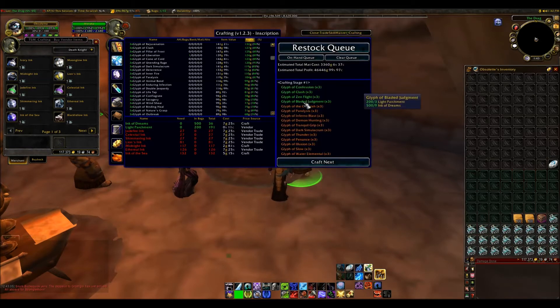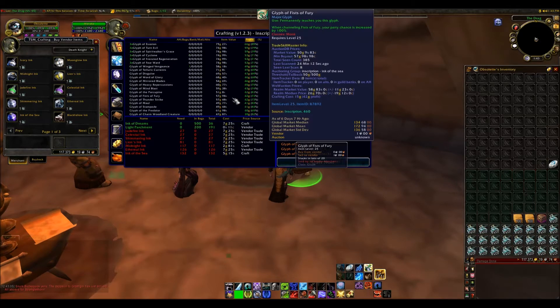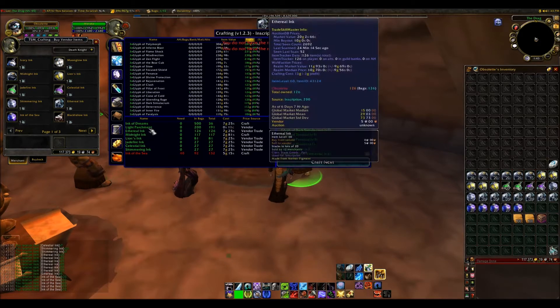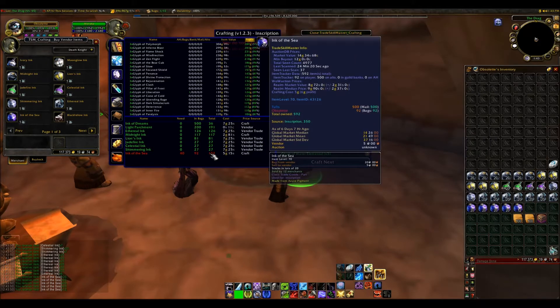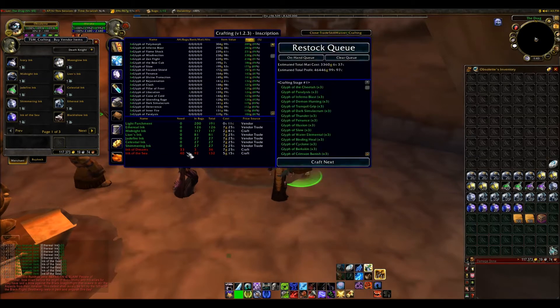They removed multiple parchments to make it easier. So now all you need to do is, with TSM Crafting, click 'Buy Vendor Items' — just click that button once and it will automatically swap your Ink of Dreams for the other inks. It was a bit laggy but it did work. I did not have enough inks, so I'm missing some, but that's not a big deal.